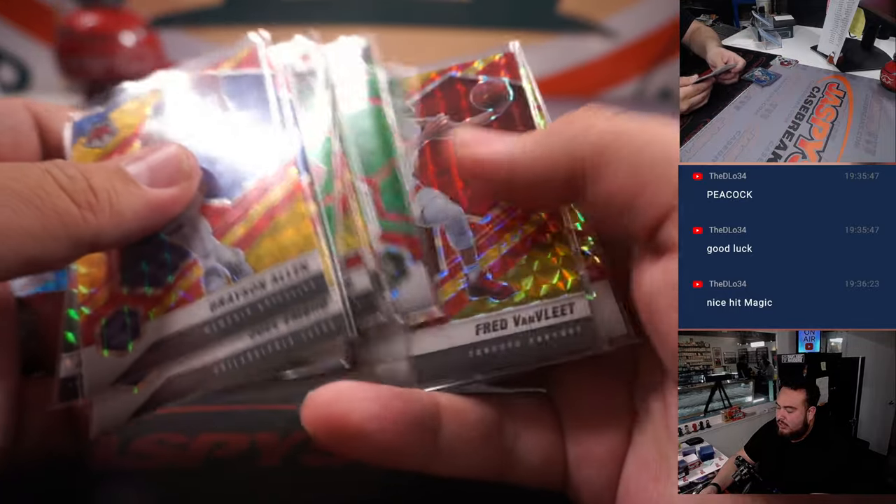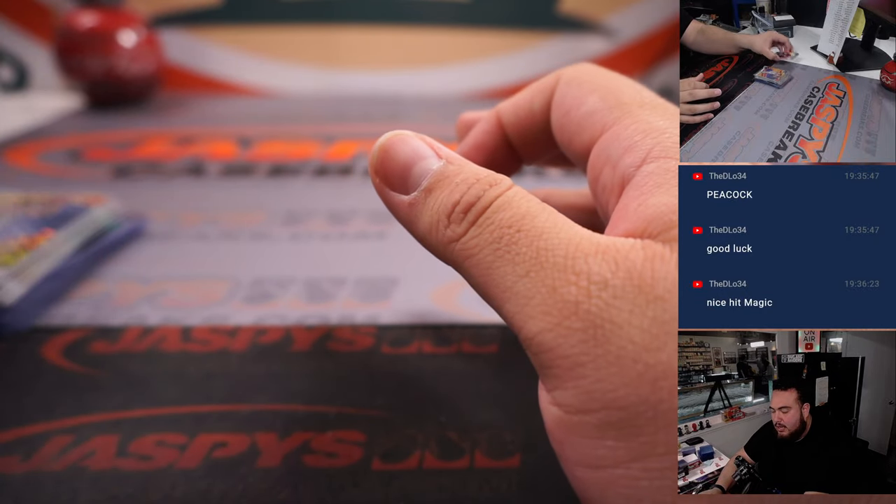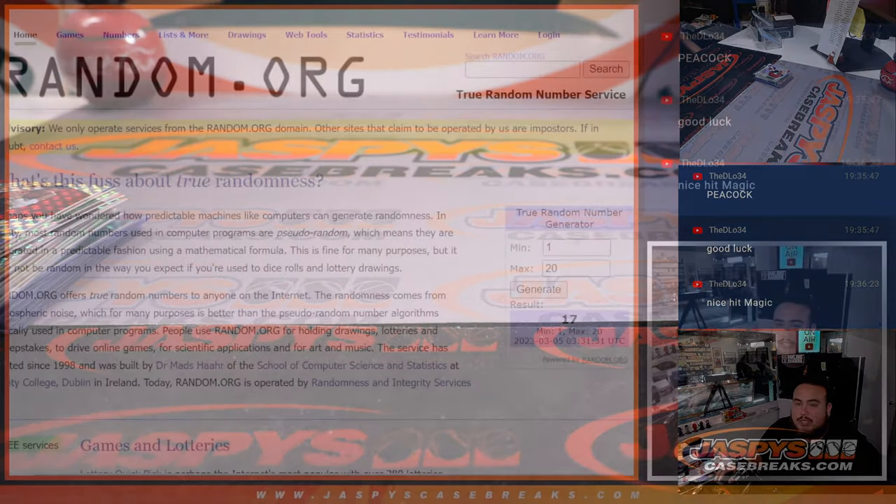Alright, nothing super crazy there unfortunately. Grayson Allen. Well, there you go — that's just the first three boxes of the case. Definitely a lot hiding, but that James Wiseman was very, very nice. Big autographs also still hiding, I feel like. Next one is in the store right now — JaspersCaseBreaks.com. Let's switch scenes and give away some money.